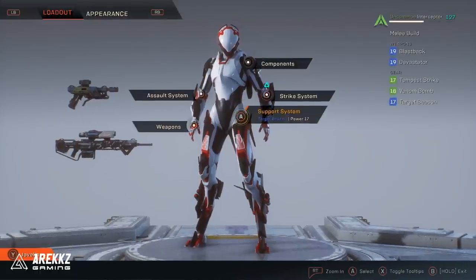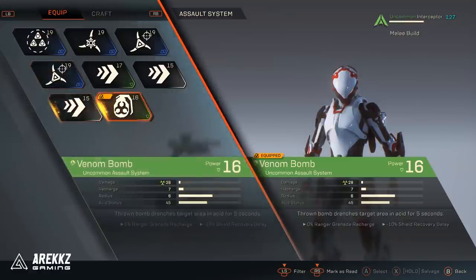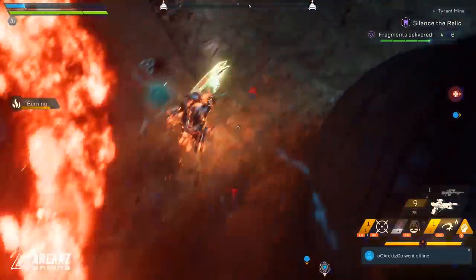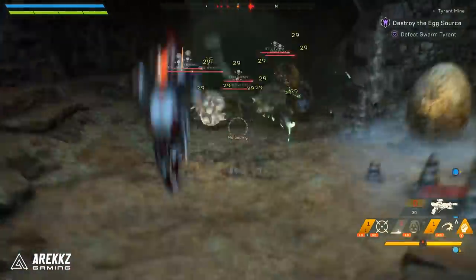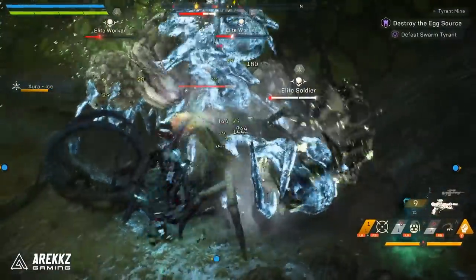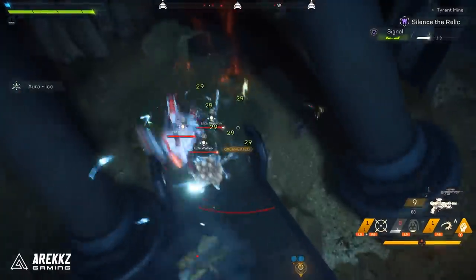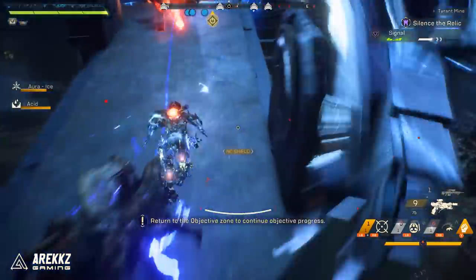Jumping right to it, in the Assort System slot you will find the first ability this build utilizes. It's in my opinion one of Interceptor's better primer options — the Venom Bomb. In order to set yourself up for success with this build, you need an ability that is capable of priming as many enemies as possible, which is something the Interceptor is lacking in. However, Venom Bomb is a versatile choice that allows you to tag small groups of enemies from a distance as you approach, debuffing them with acid and doing a small amount of damage over time, making it a perfect choice for this build over something like Cryoglaive, which is a single target primer.